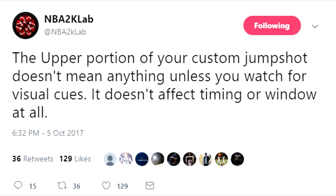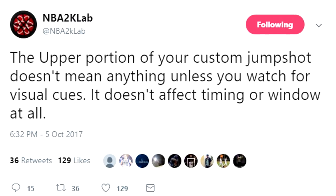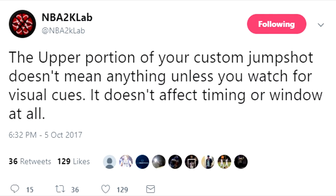They put out a tweet and it is a game-changer for jump shot creation. The tweet says the upper portion of your custom jump shot doesn't mean anything unless you watch for visual cues — it doesn't affect timing or window at all. Basically, the base of your jump shot determines everything when it comes to green windows, and your upper release 1 and release 2 only serve as visual cues.